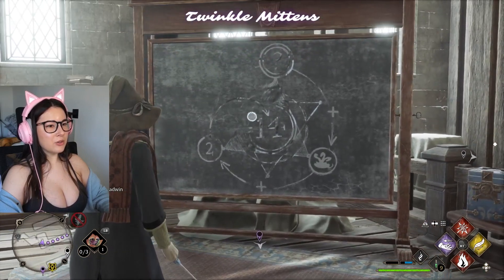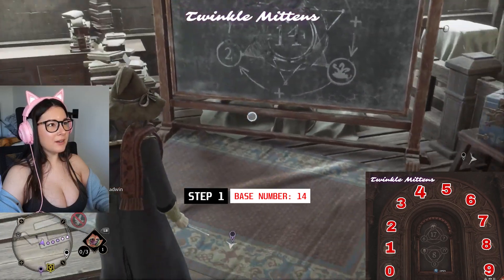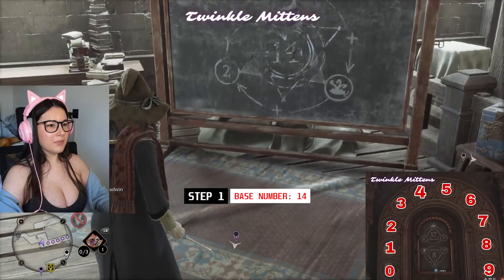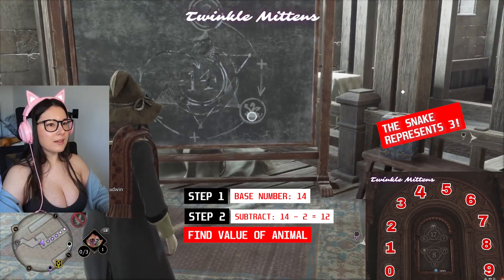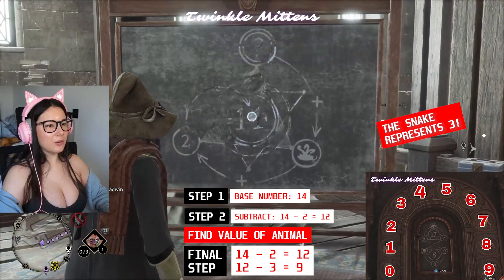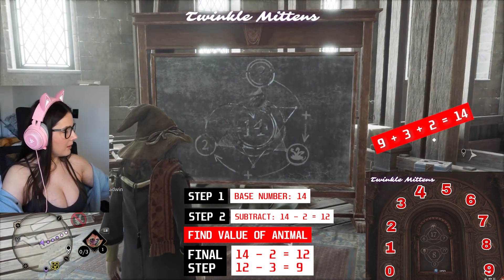So you do the 2. You have the 14 — you have your base number here, right? And you've got your 2, and you subtract. So you subtract your 12. What number plus this number would all equal 14 together? What would that be?